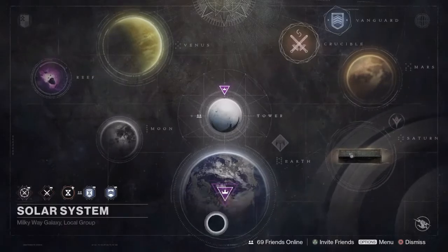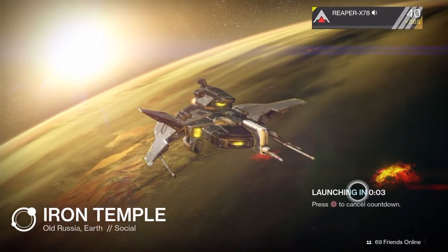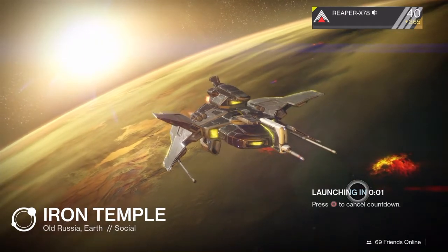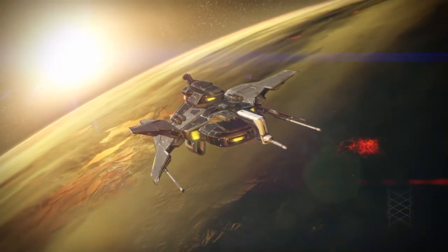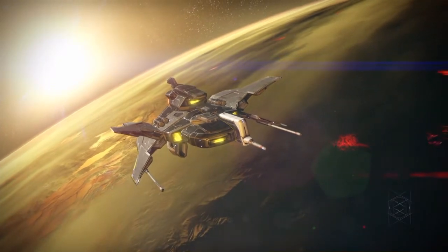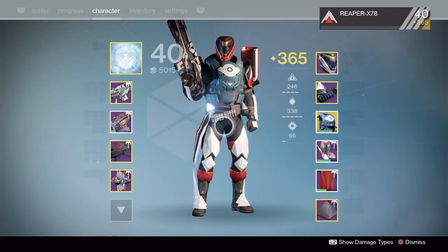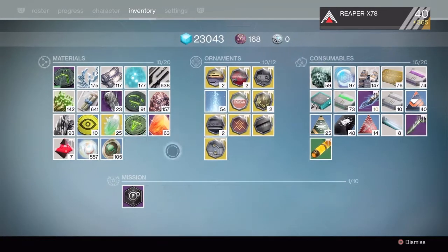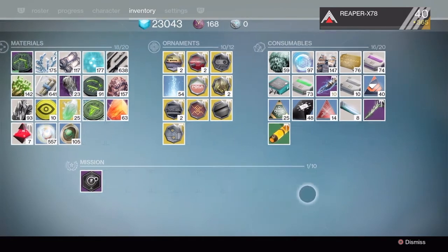Anyways, those are my rewards for my Titan. I will show you guys what my Warlock and my Hunter gets once I complete the bounty on those two characters as well. Xur is coming tomorrow so the coins will help — this character alone has 105, which is okay.